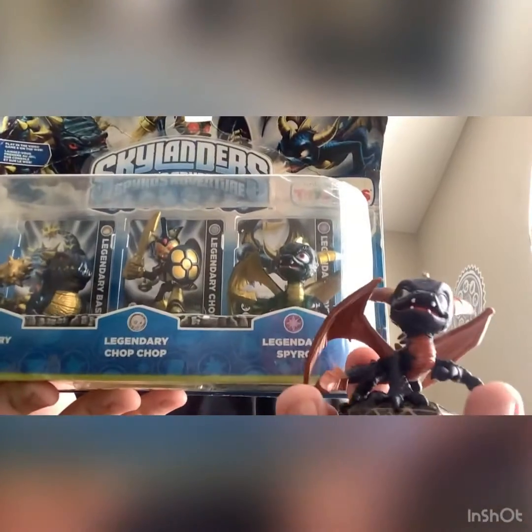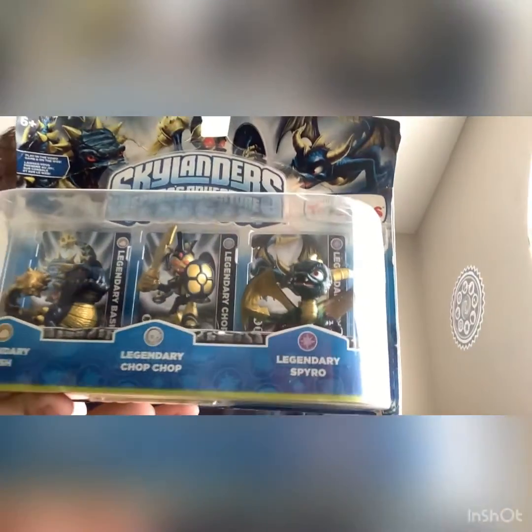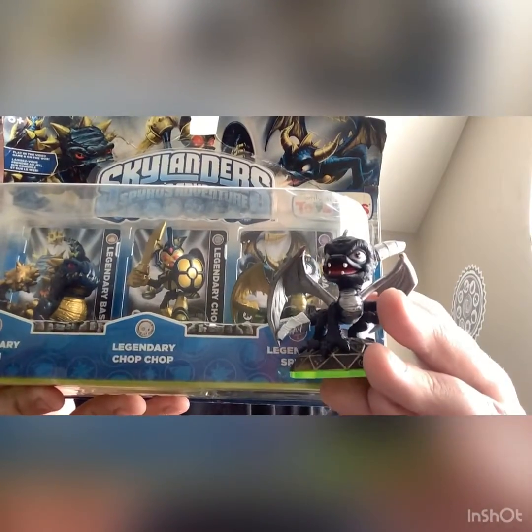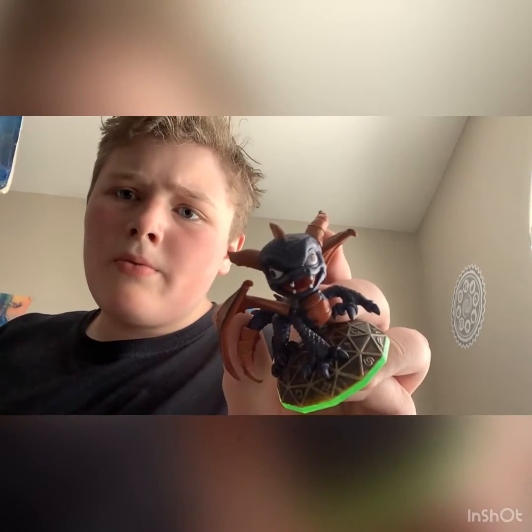Then Spyro with regular Spyro, then dark Spyro, then legendary Spyro. The difference between legendary Spyro and all the other Spyros — regular has sort of red and black, dark Spyro has purple scales, and legendary Spyro has blackish-blue scales.